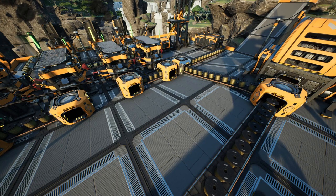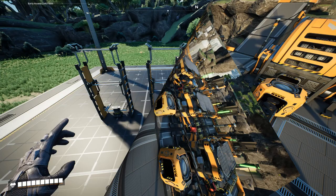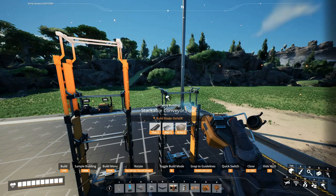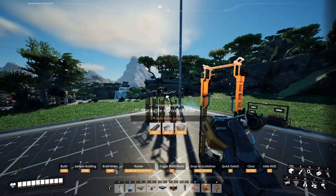I recommend starting out with a base design like this: five lines of belts, with the side belts stacking up two or three times depending on how many items you expect to carry in high quantities. The middle belts are intended for final products that you're not making in large quantities, so there will be a lot of different items on those single belts.